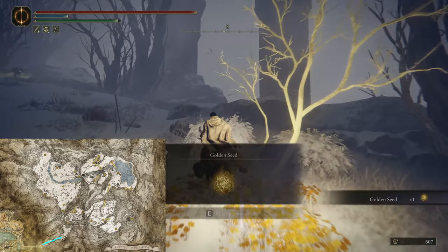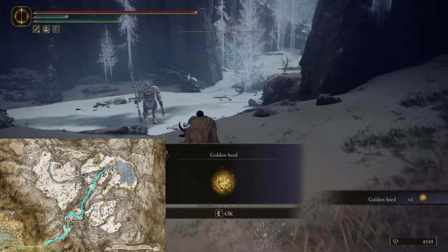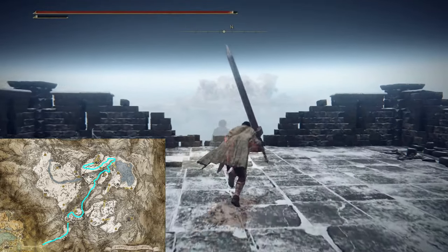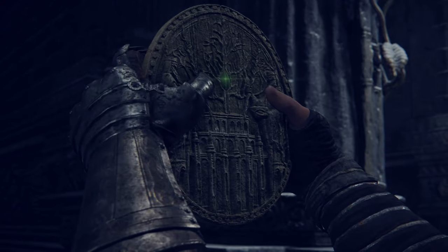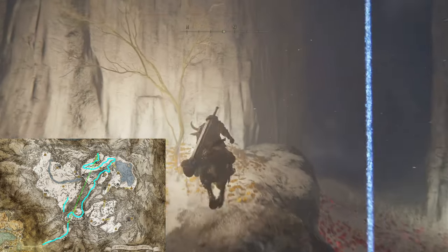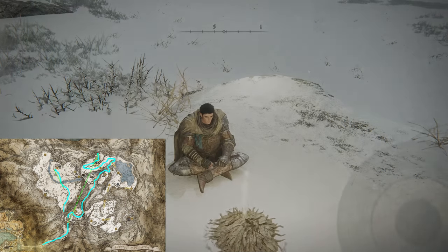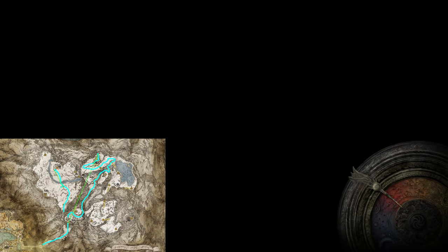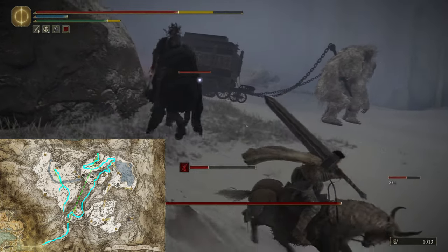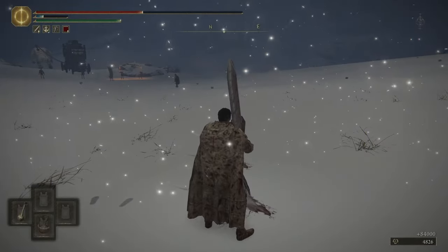In front of the Grand Lift is a Golden Seed, and guarded by a Golem next to the Frozen Lake is another Golden Seed. From here we head to Castle Sol to fight Commander Niall and get the second part of the Haligtree Medallion. We return to the Grand Lift and use the Medallion. In a snowstorm you can find a Golden Seed next to this tree and another one close to our destination. Once you have them, go to the Inner Consecrated Snowfield and change the time to night. You'll find a pair of Knight's Cavalry to the east and you can easily separate them from each other and fight one at a time. If you defeat them, you'll get their armor.